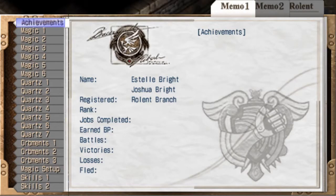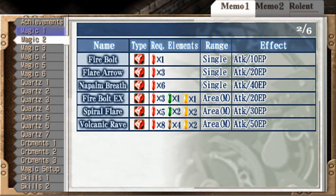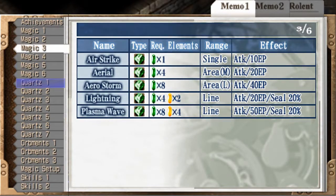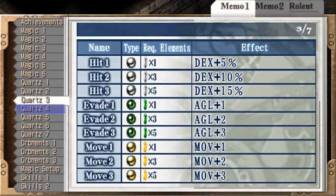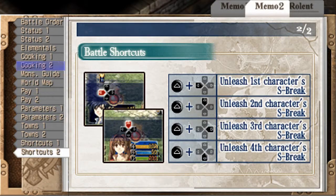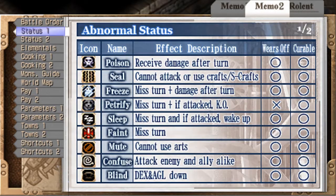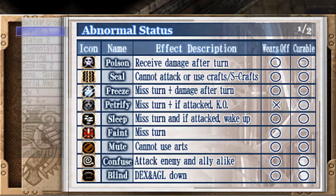If you're ever unsure as to what something does or what exactly a status effect does, you can always check in your bracelet notebook. This is like the Bible — it's got everything: various arts you can use, all the quartz in the game, a description of orbments and magic setup, skills, how to use crafts — everything. For example, Faint means you miss your turn. Simple stuff.